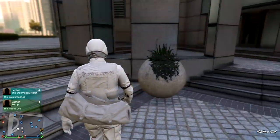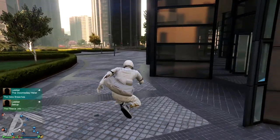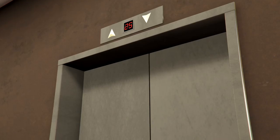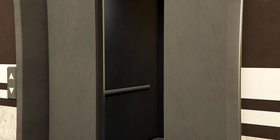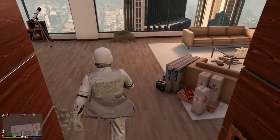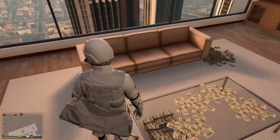Everyone needs to head over to their CEO office — job-teleport there or use a CEO buzzard to get there. A public session with a few people works; you probably want to go into passive mode just in case. Alternatively, do this in an invite-only session with just one other person who allows you to spectate, which is what I'm doing here. Run over to the CEO office — this is where we get glitched out.